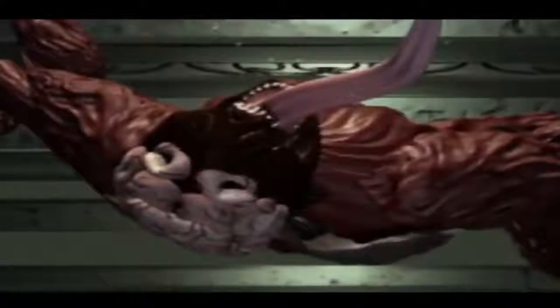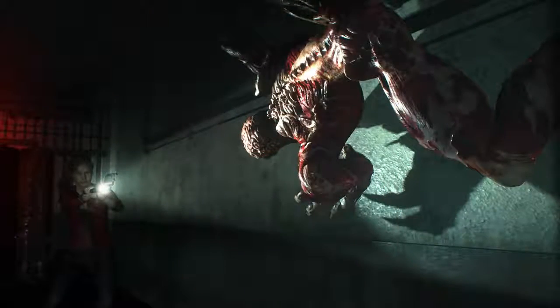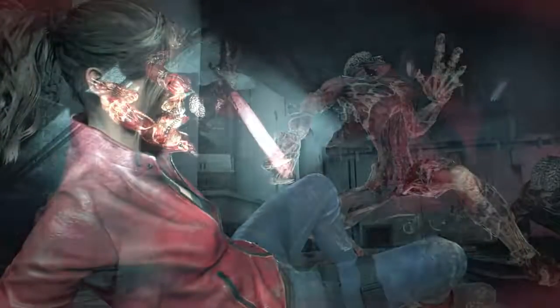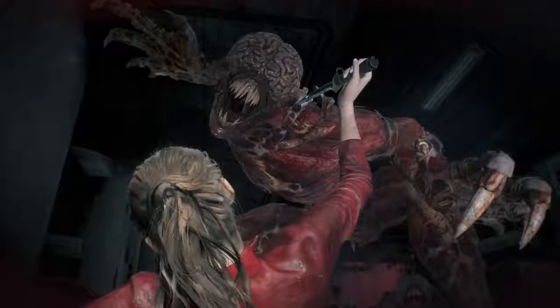As you can see, the overall appearance is the same, but obviously there is now a much higher level of detail. So the new Licker keeps the same appearance, but how do the interactions compare to the original? It's primarily the same — they crawl on the ceiling and lunge at the player, claws drawn just like in the original. Even the sounds they make are similar.